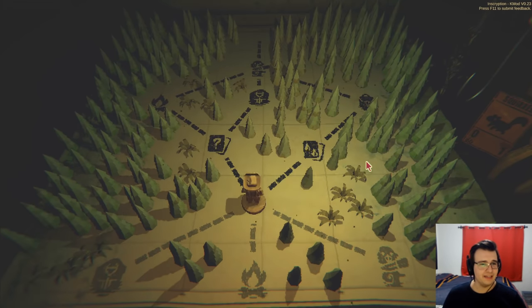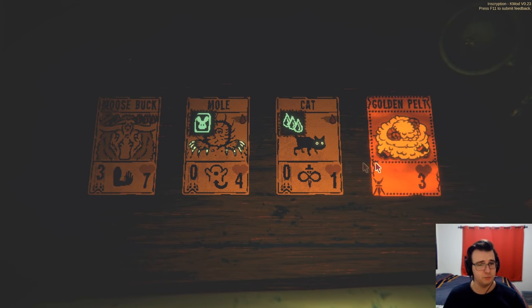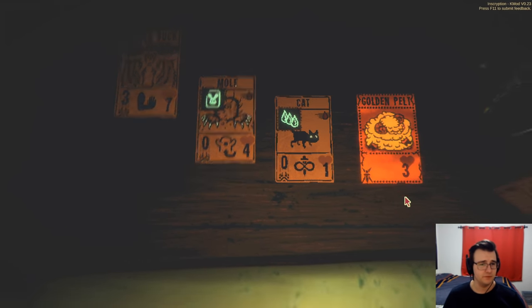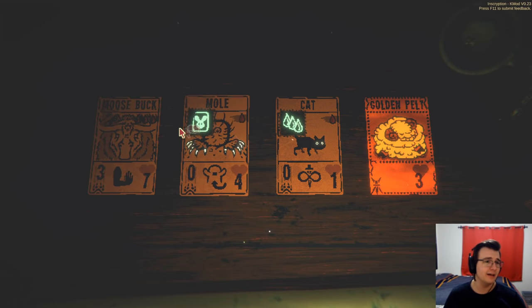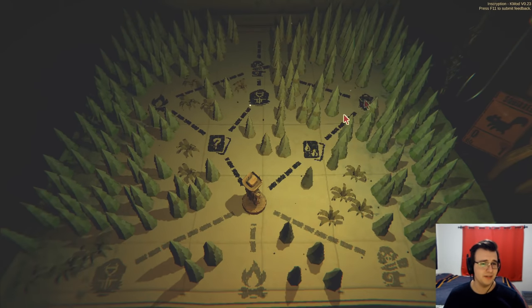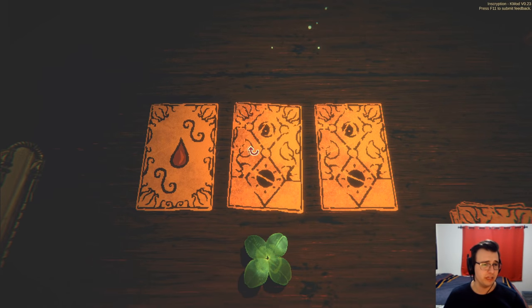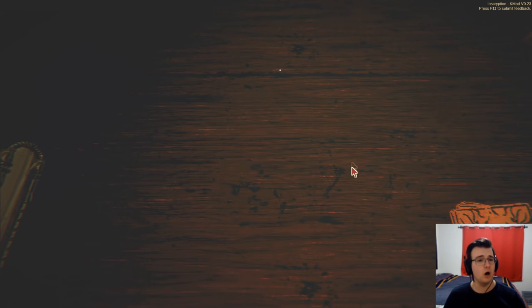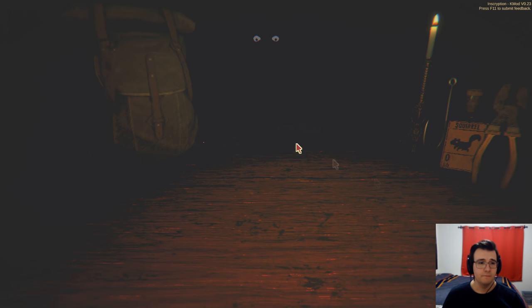Now I can finally get something extra. I could go for an additional blood cost or a blood cost of my choice, which probably seems worth it. The sacrifice altar doesn't do much. The fire is okay — probably decent for the mole — but it's not as good as being able to choose my own blood cost. Show me three-cost. Yeah, that seems really good.